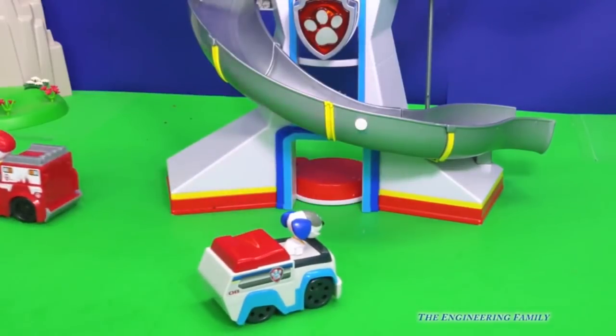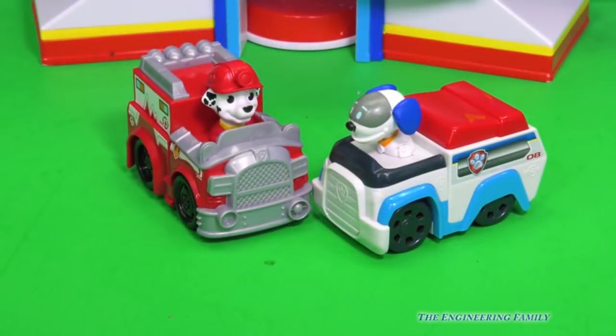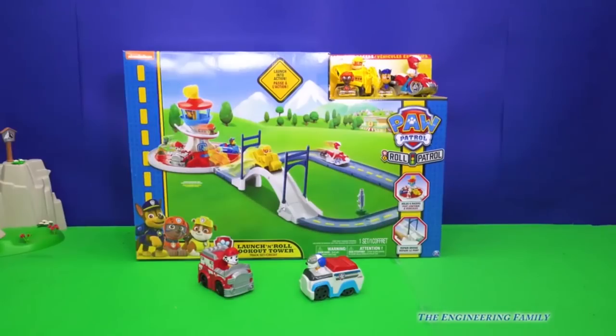RoboDog, watch out! Wow, that was close! Us members of Paw Patrol need a new way to race. I've got an idea — we can use the Paw Patrol Launch and Roll Lookout Tower. That's right, it's a race track designed for Paw Patrol and their racers. I can't wait to show you all the cool things we can do. Let's open it up!